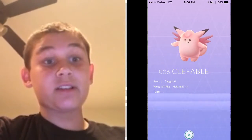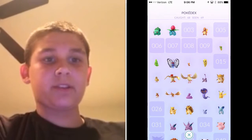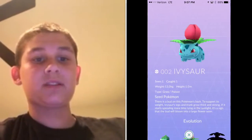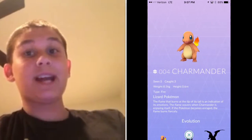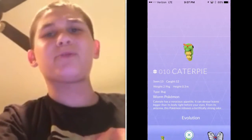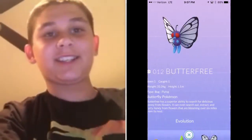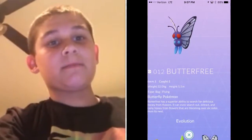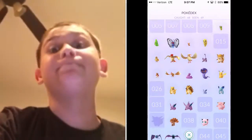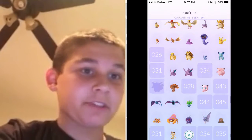Right over here you can see I got Bulbasaur. Then I got Charmander — Charmander's a beast. Caterpie — I got all the evolutions of Caterpie — Metapod and all that. I got a Weedle, Kakuna, all the Pidgey evolutions. I got a Pikachu — not a lot of people have that, just throwing that out there.